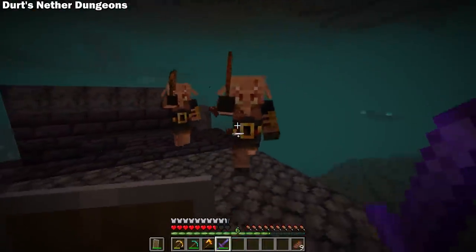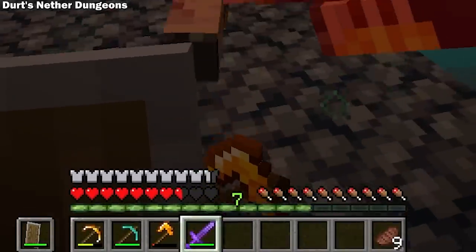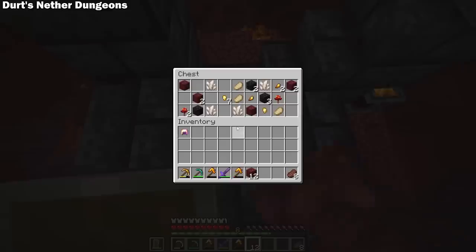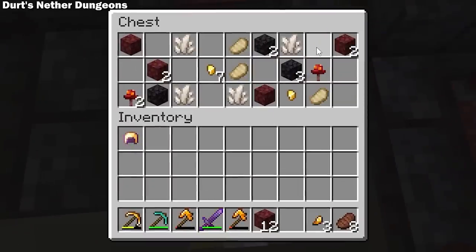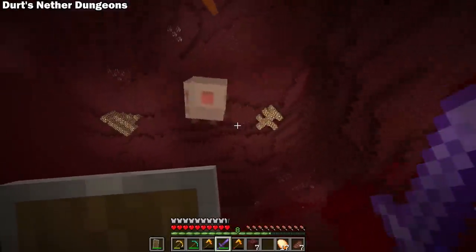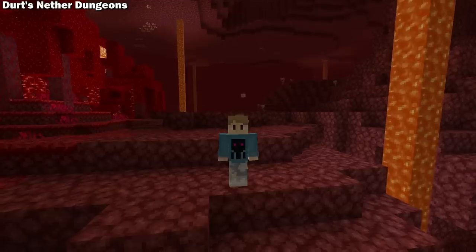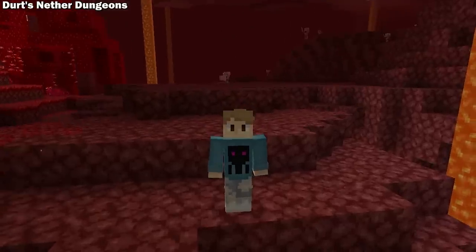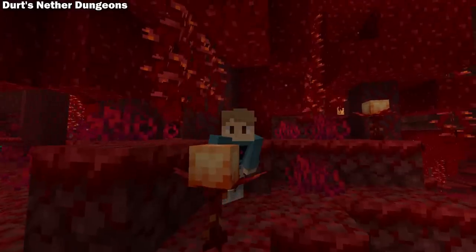So you're either going to have to take out a lot of piglin brutes and hope to get their axes, or you can find nuggets in chests and structures and dungeons. And while you're running around the nether looking for that tempered gold, you're likely to run into the new mob, the baby ghast. First of all, these things are adorable. Second of all, hurry up and tame it with — you guessed it — artichokes.